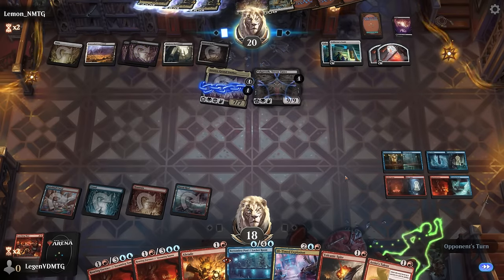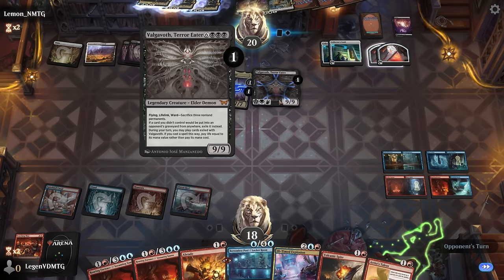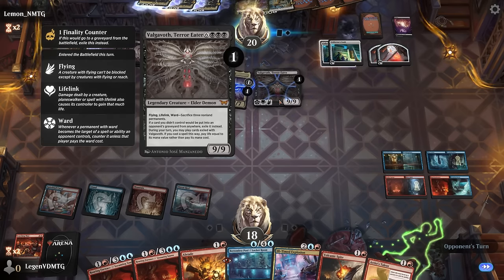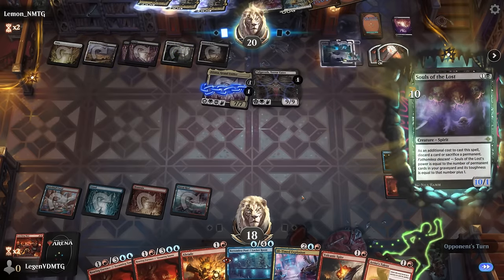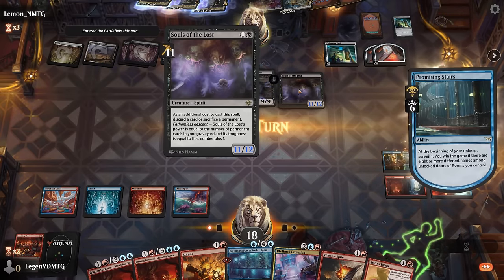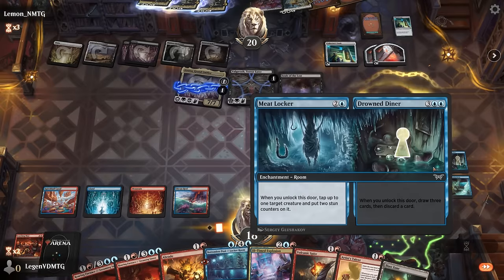Finding another Ill-Timed Explosion would help, although I guess I wouldn't be able to cast two of them in one turn. I don't really want to pay the ward of sacrificing three non-land permanents. Now with the 11-power Souls of the Lost — I guess now I kind of regret using my Meat Locker on Atraxa.